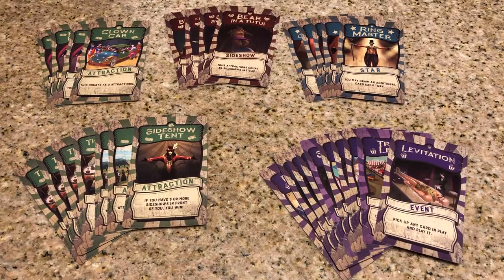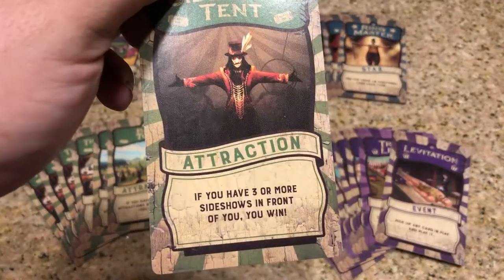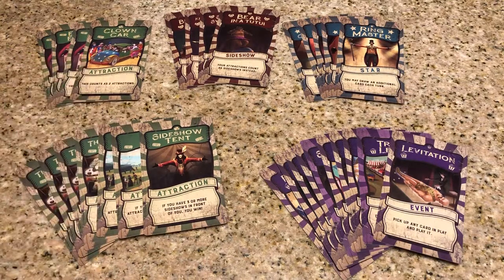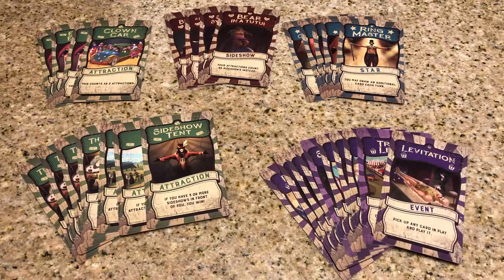In Ringmaster, you're trying to be the first player to complete one of these attractions that have win conditions on them. If you have three more sideshows in front of you, you win. That's what some of the attractions do, while some of the other attractions just count as attractions towards these victory conditions.